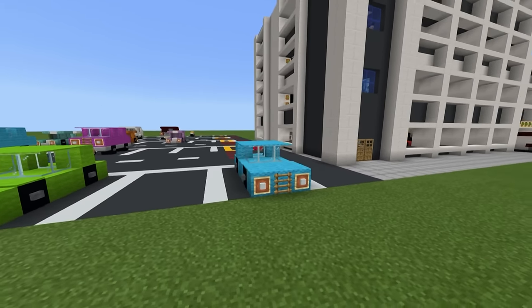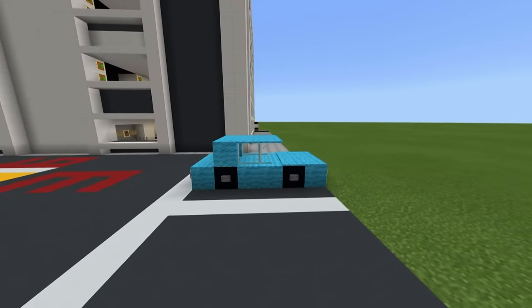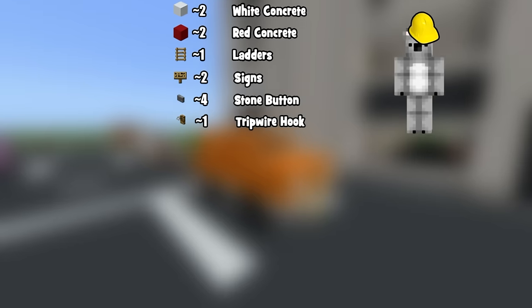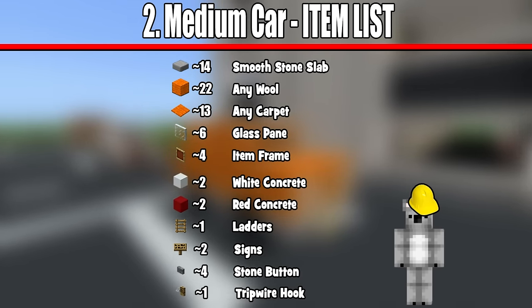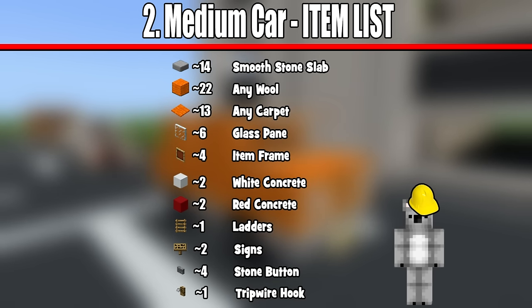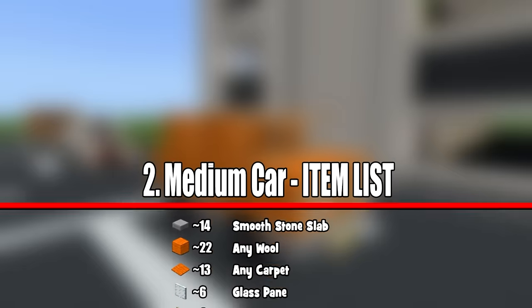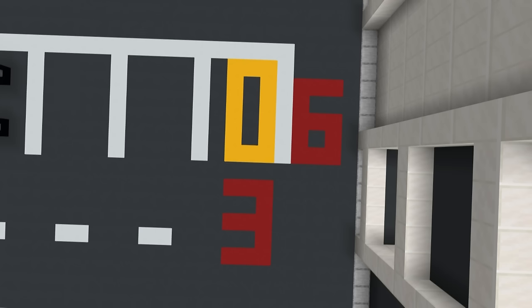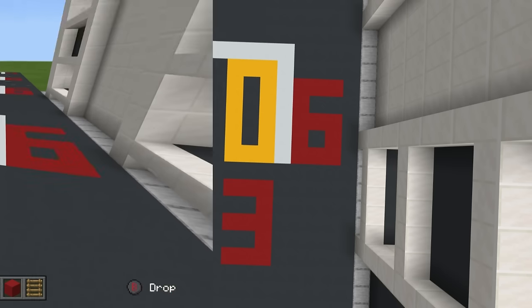And that, ladies and gentlemen, is car number one complete. The second vehicle that I will show you how to make is the slightly larger car. It requires all of these materials that you can now see on the screen right now. Feel free to change the color of the car. Just as with the previous vehicle, you can use any color of wool as long as it also has the carpet variant. Feel free to pick any one of these colors on the screen right now. The amount of space required to make the car is a 3x6 block area. This does not take into account headlights and the tripwire hook, which is the catch release on the back. Let's do it!